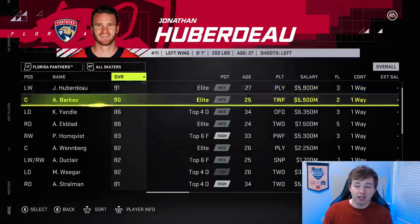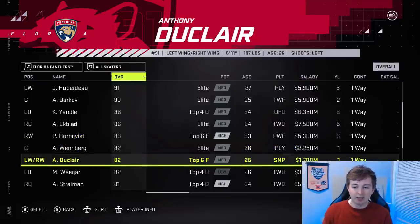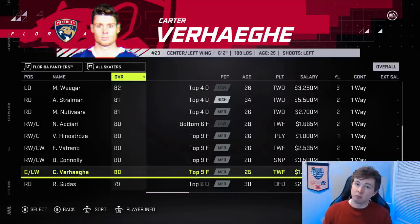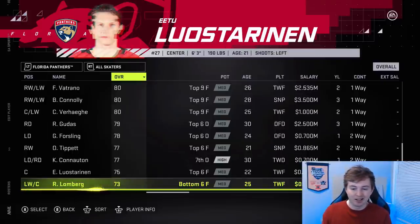Looking at the Panthers, Ekblad hasn't changed — I think he should get upgraded to like 87, he's a pretty solid defenseman. Weegar should have low elite. MacKenzie Weegar got a plus two from 80 to 82 — a couple of you filled me in on how solid he is when he's not injured, so I don't mind that; he probably should have a bit higher potential. Verhaeghe got a plus two, 78 to 80 — well deserved, big reason being he's playing on the top line with Barkov. Tippett got a minus one from 78 to 77 — I don't really like that when it's already a pretty low rating for a young guy.